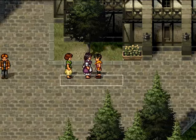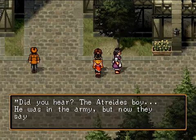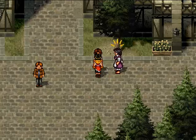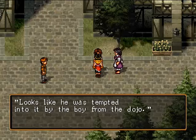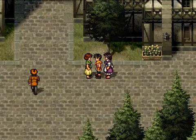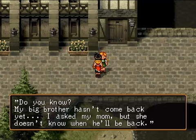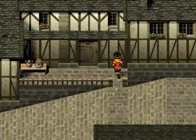Hey, I've seen you before — you're from this town, right? Yes, I am. Did you hear about the Atreides boy? He was in the army, but now they say he was an enemy spy. That boy had everything money could buy. Looks like he was tempted into it by the boy from the dojo. Who, me? Help, help! Got something to say? I didn't think so. My big brother hasn't come back yet — I asked my mom but she doesn't know when he'll be back. He's not coming back, little girl. Sorry.